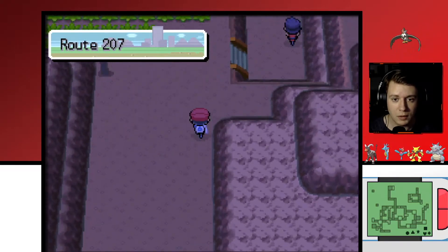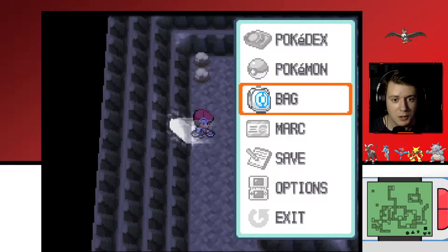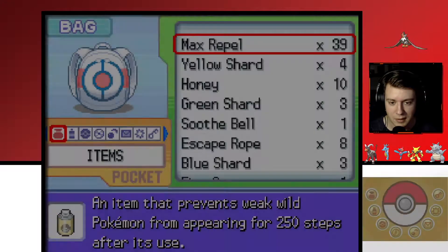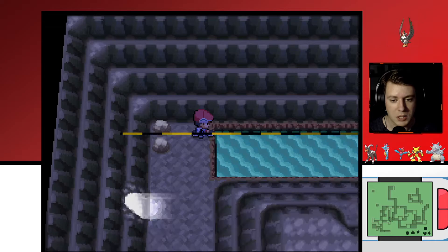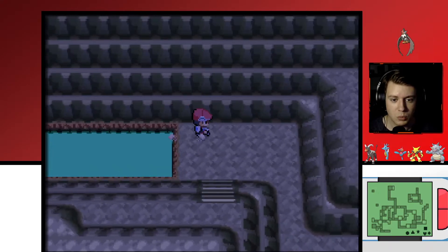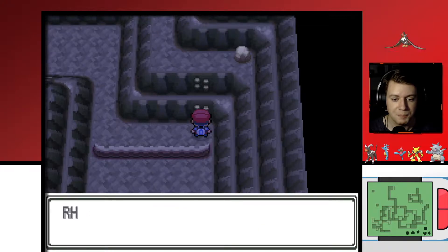So we're going to go north to Route 207 here from Oreburgh. We're going to go east and pop right inside Mount Coronet. The first thing I'm going to do is go in my bag and use a Max Repel. There's probably a couple places you can get these — I got mine from the Pokemon League, right outside the Elite Four. We're going to surf across here, and use Rock Climb.